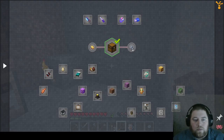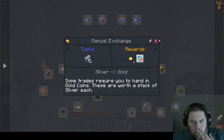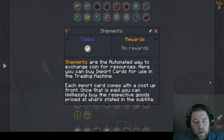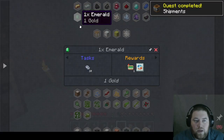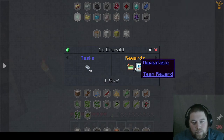So yeah, if you just go here and buy — shipments: 'Automate a way to exchange coin for resources. Here you can buy import cards for use in the trading machine. Each import card comes with a cost up front; once that is paid you can limitlessly buy the respective goods at the price stated in the subtitle.' So I could — emerald costs 10 silver, and I can then import emeralds.